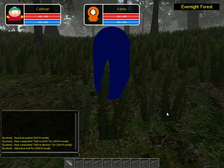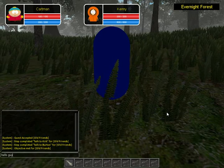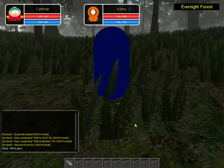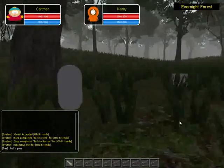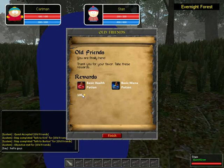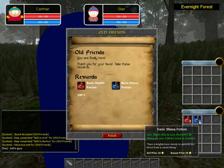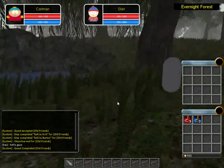You can type stuff like 'hello guys' and it shows in the chat. There you go — I turn the quest in, open my backpack, and I got two health potions and one mana potion. I click finish — there you go — and I now have 600 gold.